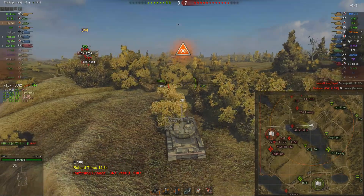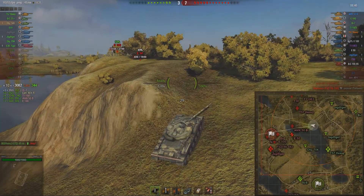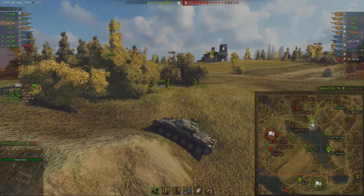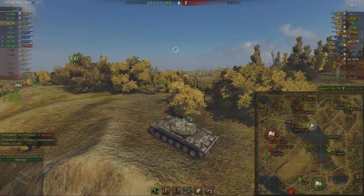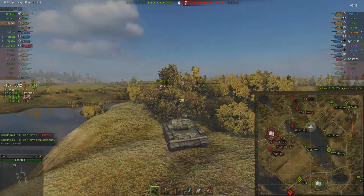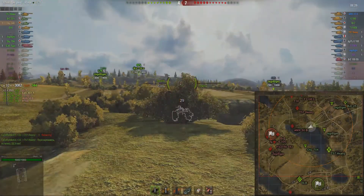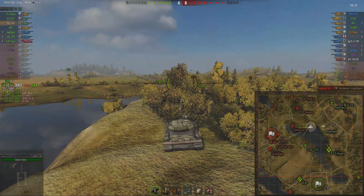E100 again there — this time I take a shot on him, unable to penetrate. First time I spotted him, I didn't take a shot because I thought he had such an angle on his armor that he wouldn't penetrate anyway. Also, I really don't want to shoot too much here, because you're so easily spotted when shooting — you lose your camo value doing that.